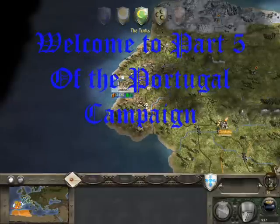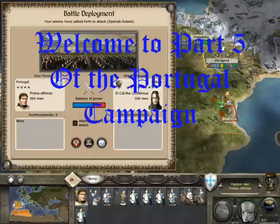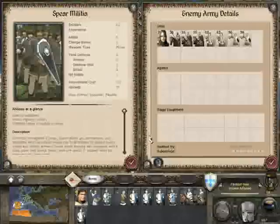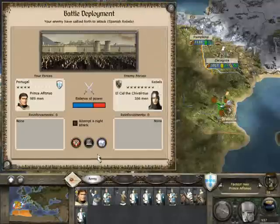The army's back in Lisbon, and they've destroyed the rebels there, the Moors. El Cid has sallied forth. His units are really depleted though, which will help me a great deal.